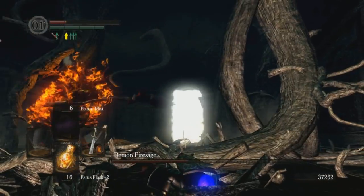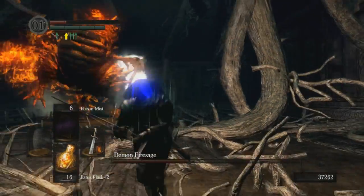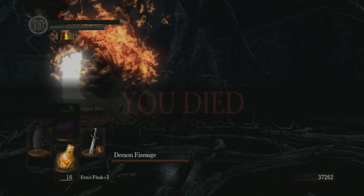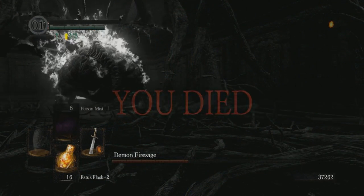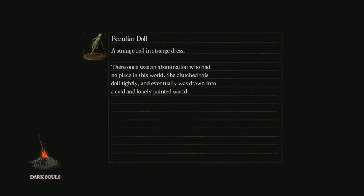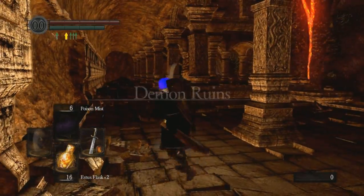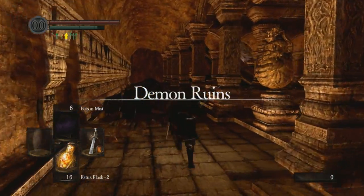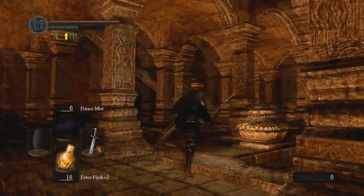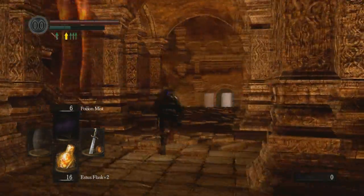I hate that attack, it's really hard to dodge. Okay, fine, Fire Sage. You can have that. I did not think that would track me enough. I hate his little flourish that he does — he's like, 'ah, look at my wand,' and then everything explodes around him. It's not fair. How am I supposed to dodge it?